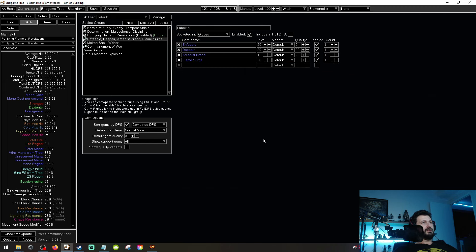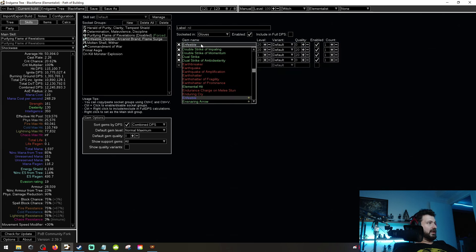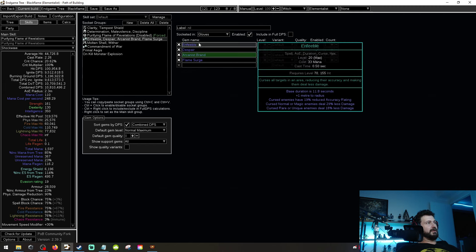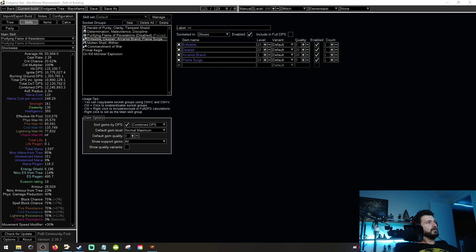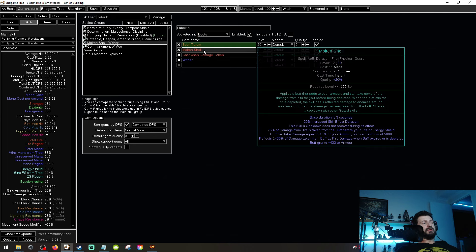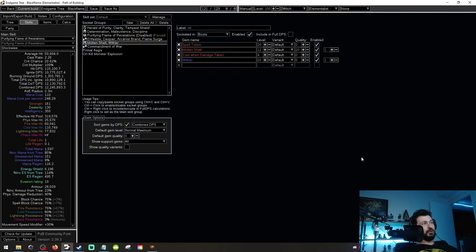On our gloves we're running a brand setup with Enfeeble and Despair with Arcane Brand and Flame Surge. If you didn't want to run Enfeeble you could run Flammability — it does slightly increase your DPS — but I don't necessarily think it's worth it; Enfeeble's actually a better stat at the end of the day. Beyond that we've got a setup with Spell Totem — you're going to want to put that into weapon one. Molten Shell and Concentrated Damage Taken. We can't map anything to a move button going forwards because of the change with automation.